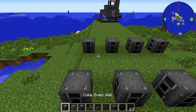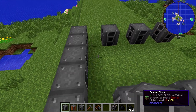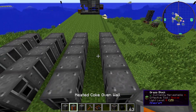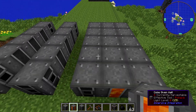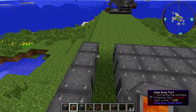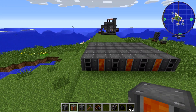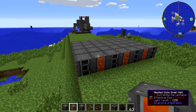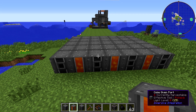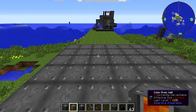We're going to use Coke Oven Wall to connect these together, and then fill the space with Heated Coke Oven Walls. Just like that is our first layer. The Heated Coke Oven Walls run all the way through, and behind the Coke Oven Ports we have the standard Coke Oven Wall.